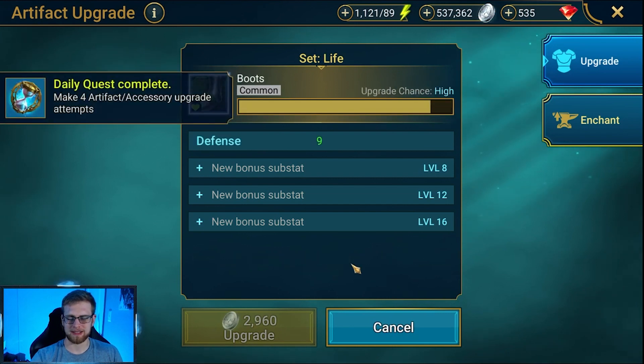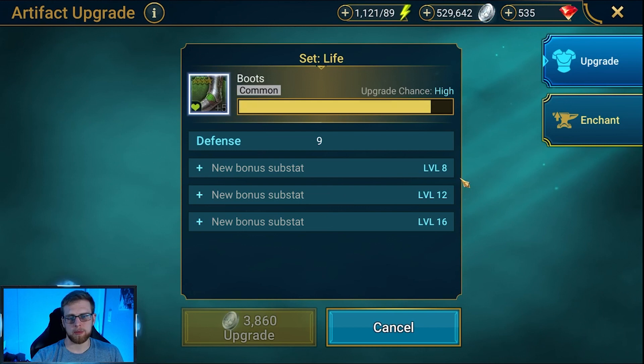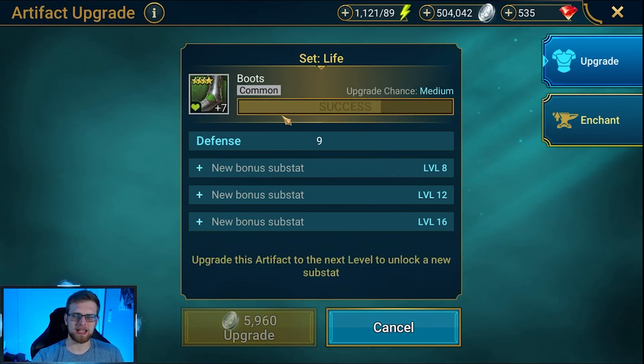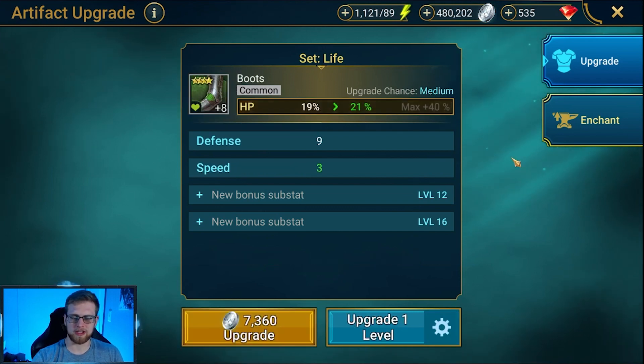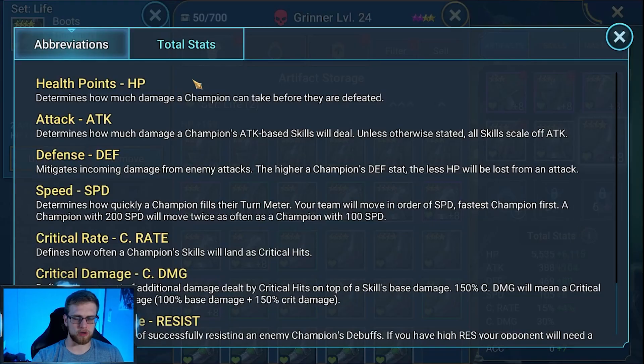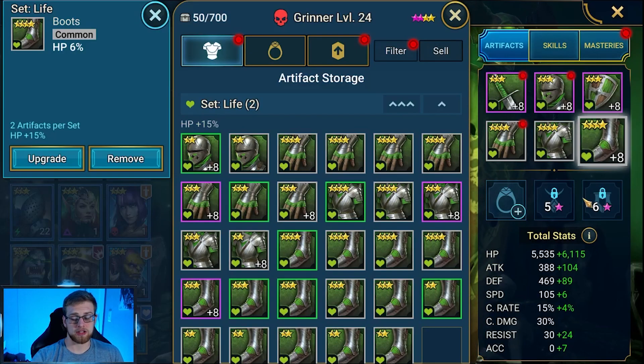Let's go ahead and take these to level 8 — this should get us very very close. Once we get these upgraded to level 8 we may have to put a little bit more HP on somewhere, but it should get us very close to that range. If we had flat HP that may actually do even better. Worst case scenario we have to upgrade him — I think he's level 40.